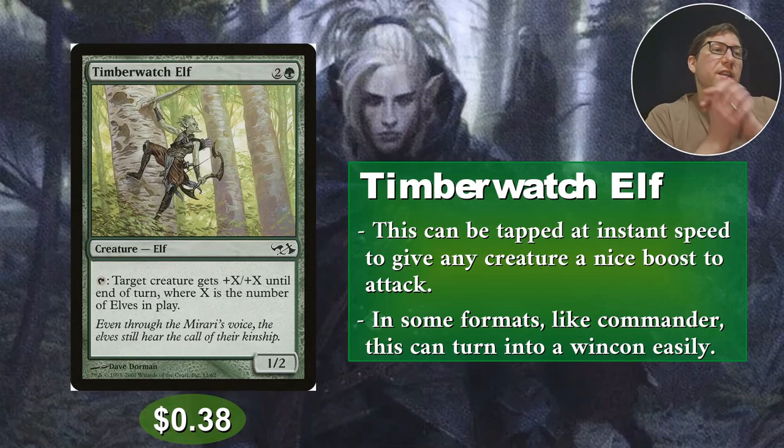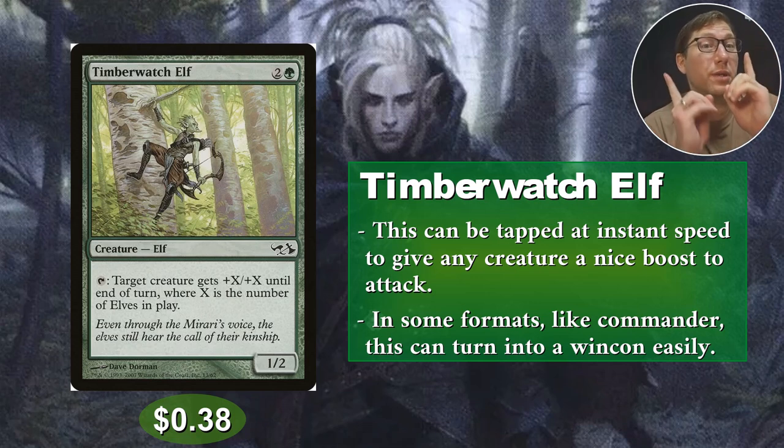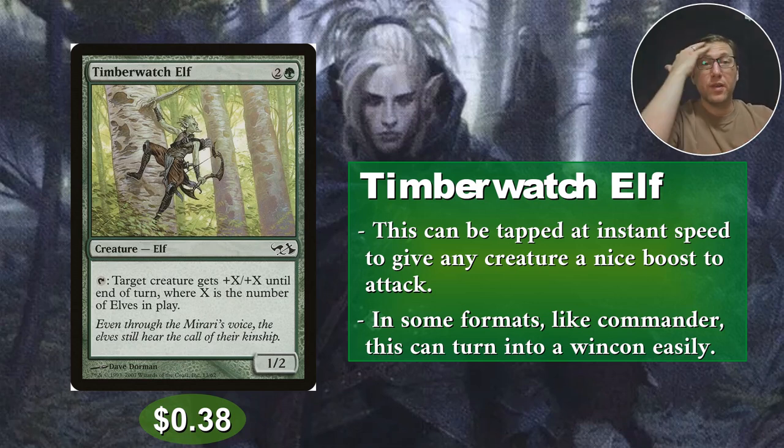Number one: Timberwatch Elf. Two and a green for a 2/2, and you can tap it. Target creature gets plus X/plus X until end of turn, where X is the number of elves in play — not just elves you control, but in play. Also, target creature means any creature. You could potentially use this on someone else's creature if you really just want to push extra damage through. This is so flexible, especially in Commander where one of the win cons is commander damage — this will have you sorted. If you've got an elf deck, you're going to have a pile of elves, and this is just going to be so much extra damage that you can probably take the game right there. 38 cents only.